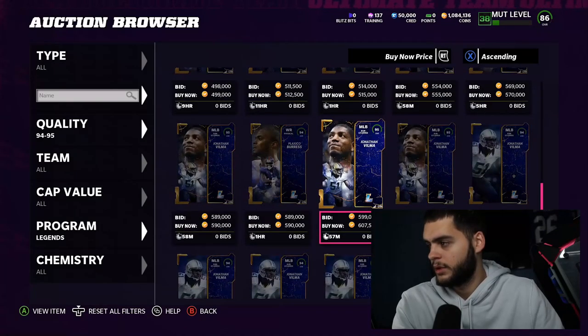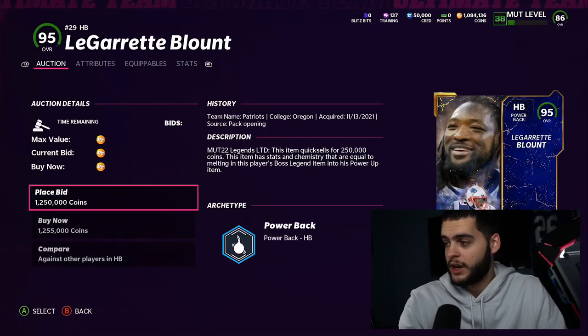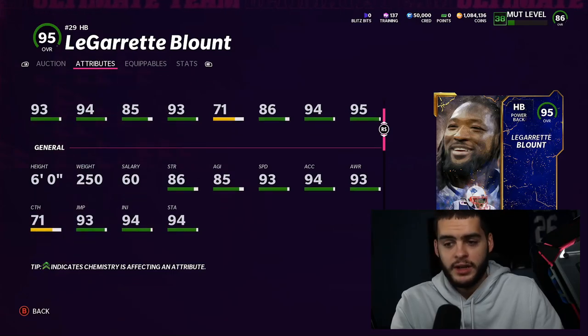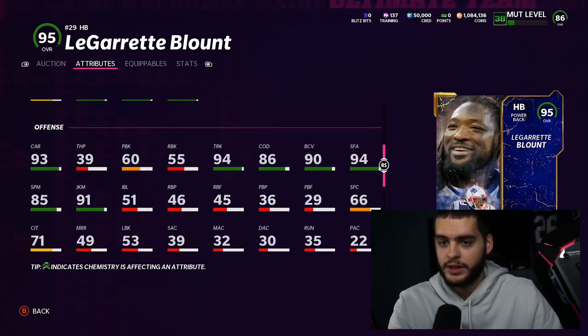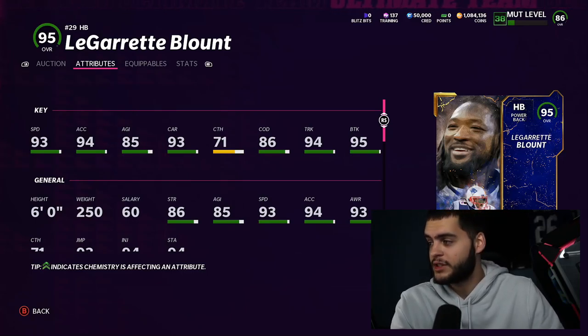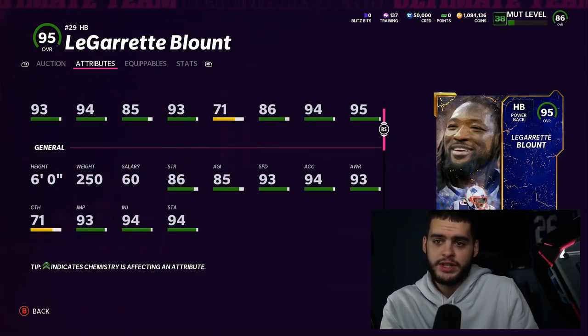Let's check out the legends — Blunt's going to be expensive. He's 250 pounds, 93 speed, 94 acceleration, 85 agility, 93 carrying, 71 catching, 86 change of direction, 94-95 brake tackle, 94 truck. He's going to be a downhill monster. Six feet tall, 250 pounds — 93 speed, 93 carrying, 94 stiff arm, 91 juke. He's still got juke and stuff. 95 brake tackle — he won't be a left-and-right monster but in next gen no one really is. This card is really really good.